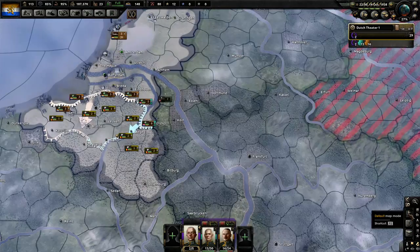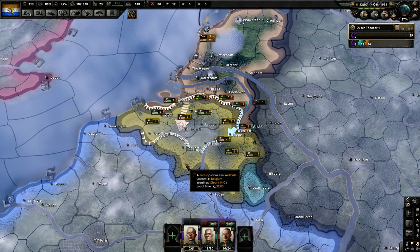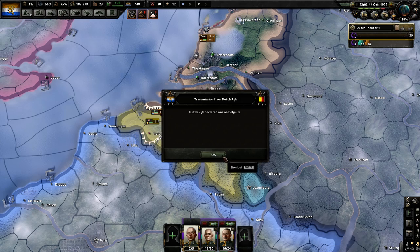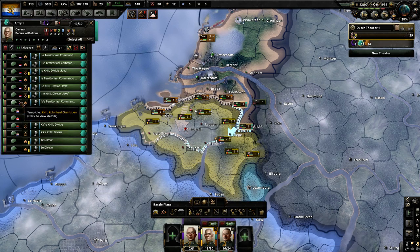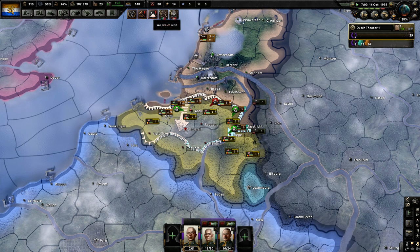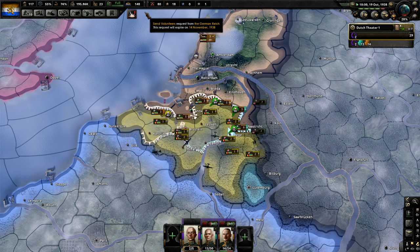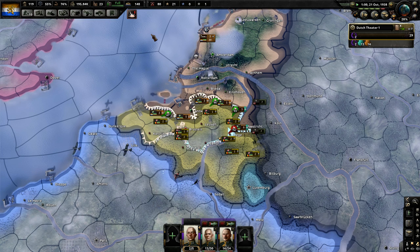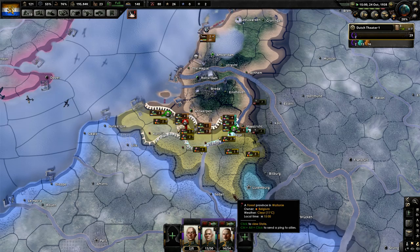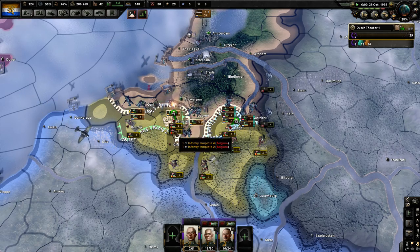Make sure our planes are up in the air. Make sure the battle plans are going. Let's declare war. Call allies so your East Indies divisions can actually do something. Don't allow any volunteers — that's screwed me over so many times. With the volunteers from other countries, just don't do it. Capital moved to Liège — for some reason I thought it was Brussels, but it moved automatically.